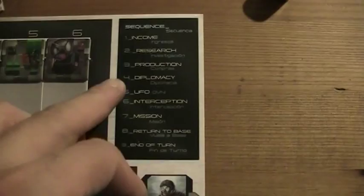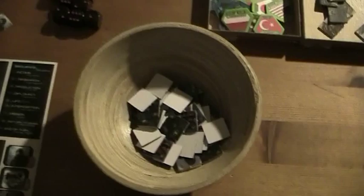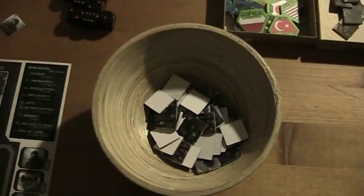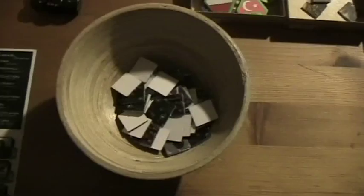So the ground troops can now move to a battlefield. The other player has two left and she has spent all her money. That was the production. We already did the diplomacy phase and the alien diplomacy. Now we come to the UFO phase. In this phase we randomly determine which country is attacked by what type of UFO. There are actually four types of UFOs: small, medium, big, and terror UFOs.